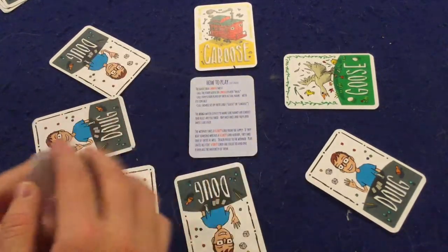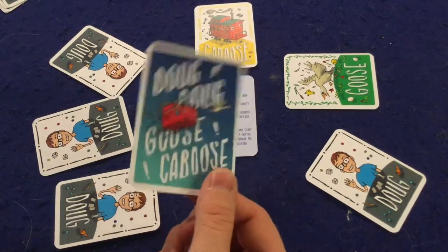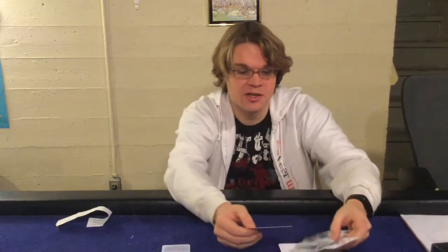You continue until one person has more score cards than anyone else once all five are divvied out — and they win Doug Doug Goose Caboose. It's currently on Kickstarter, so check out the link below. Who might dig this game? First and foremost, if you're in the market for a light icebreaker game with the hope of learning everyone's names, this one fits that bill. It also has some pretty nice artwork, which is more than you can say about most of these types of games.